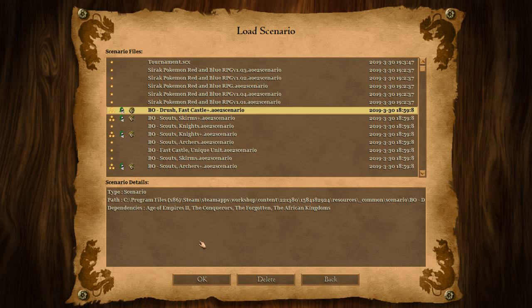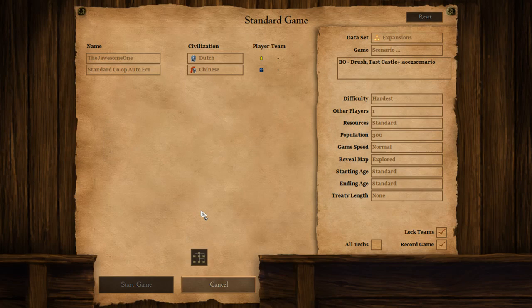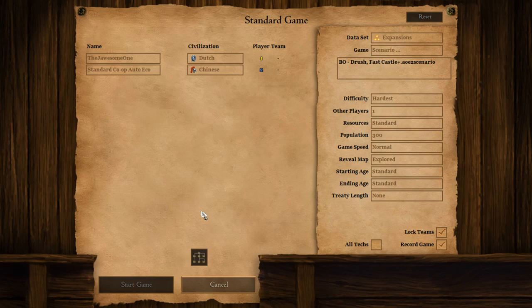From what I understand, B is the grade that's pretty common to get — it's gonna be difficult but not impossible. Getting an A grade though, I don't expect that to happen. I don't think I'm ever gonna get to that level. But yeah, we're ready to start. Let's begin.